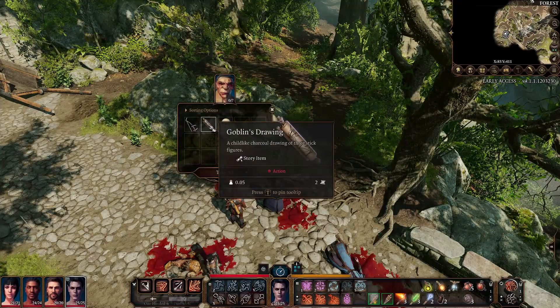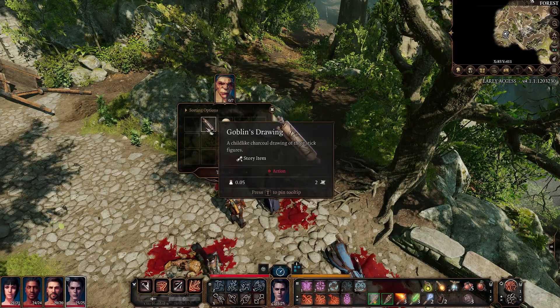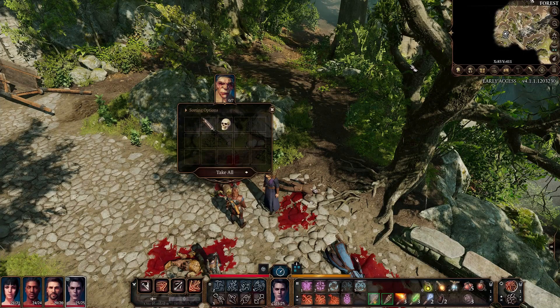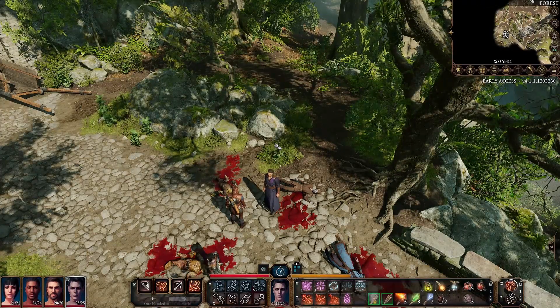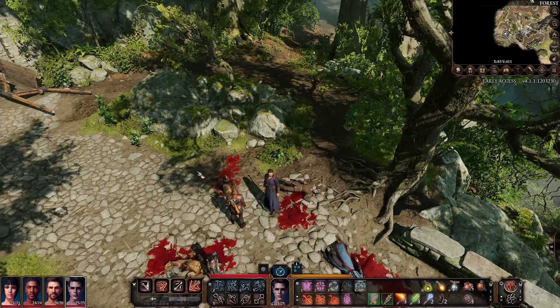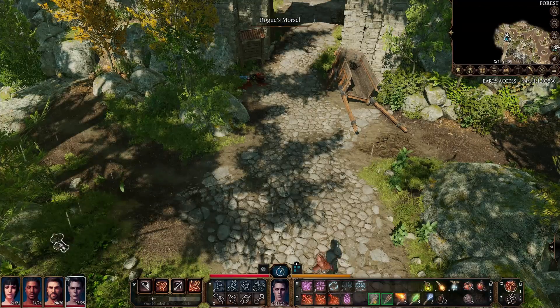I like how they changed the weight of some of the things — see that, it says 0.9 and 0.005. I don't think it was like that before. Let's have a look at this: drawn in thick charcoal lines upon an animal skin, this childlike portrait depicts three stick figures. This is pretty much saying there are three goblin leaders, and our journal will have updated and said as much. All right, let's go ahead and breathe deep and move — let's get this.